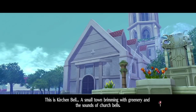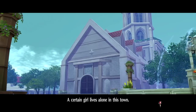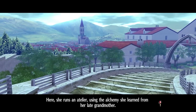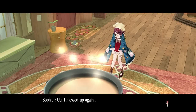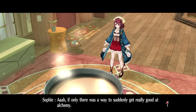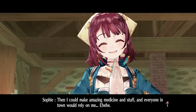This is Kirchen Bell, a small town brimming with greenery and the sounds of church bells. A certain girl lives alone in this town — her name is Sophie. Here she runs an Atelier using the alchemy she learned from her late grandmother, although she still has quite a lot of room for improvement. At this rate, I'll never be as good as grandma was. If only there was a way to suddenly get really good at alchemy, then I could make amazing medicine and everyone in town would rely on me.